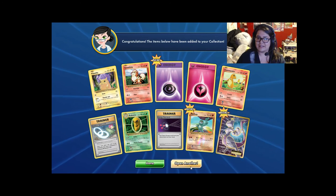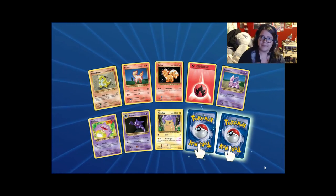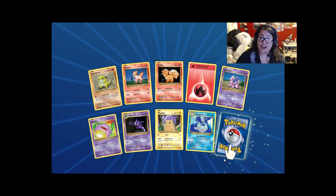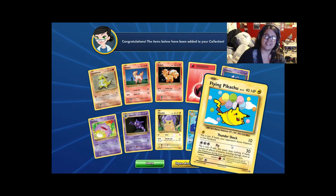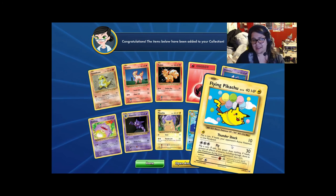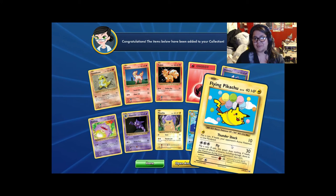Nice, a lot of fire cards. I hope I get a Charizard in this one. Seel, Dewgong, Flying Pikachu — alright. It's not a Charizard but it's still pretty cool, I love the artwork. It's not a great card — only 40 HP — but it's still super cute. I love it.